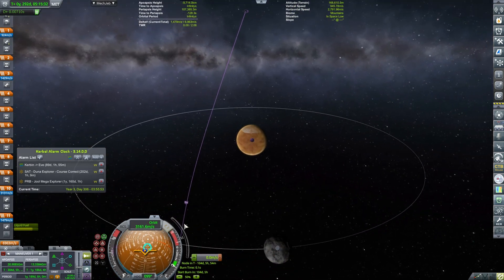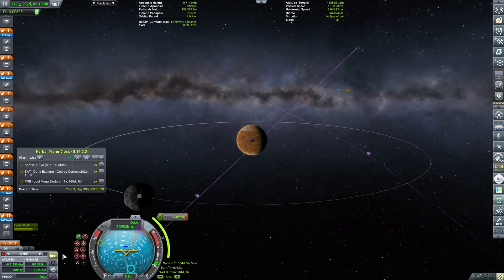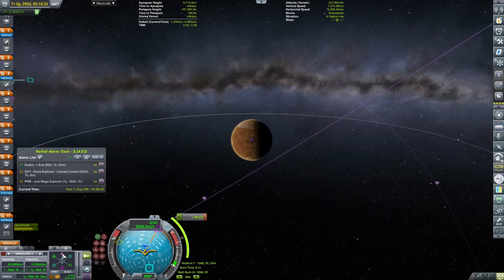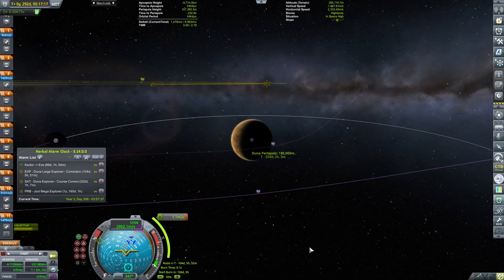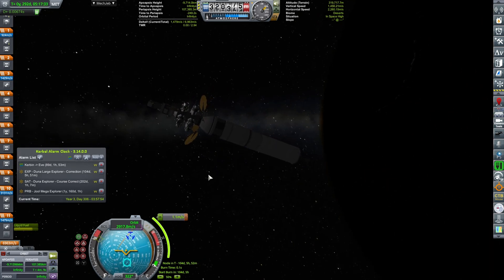I want to make sure we tweak the maneuver node so that we get a nice equatorial arrival. I'm doing a little bit of changes and those changes are tiny — 1.4 meters per second, really really tiny. However I need to be very careful in terms of adjusting because right now these changes are tiny, but later on they will be much more pronounced. If I were to arrive at Duna's sphere of influence and then do the change, it would have been a lot more — that's the way we conserve fuel.